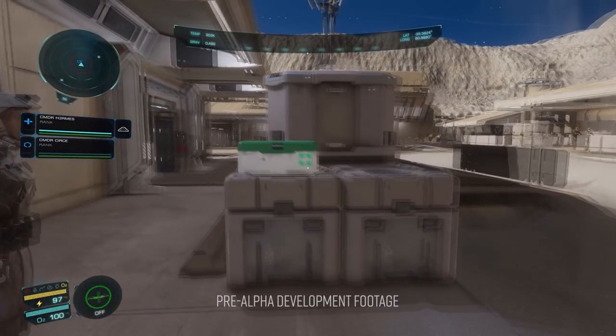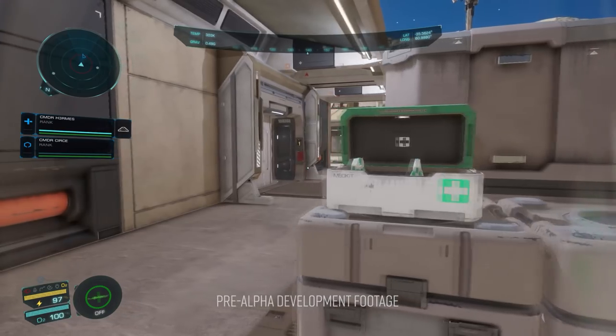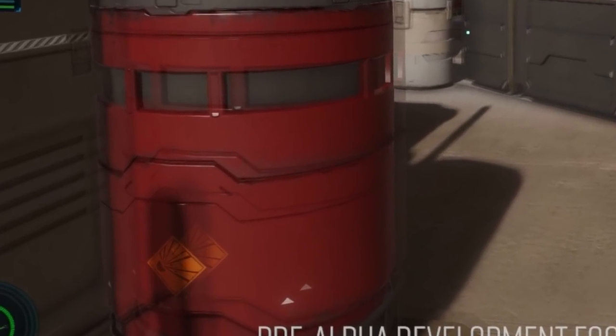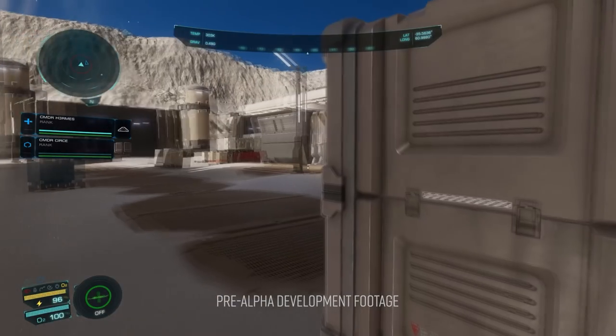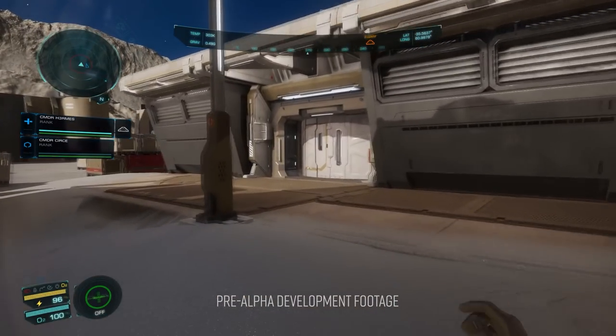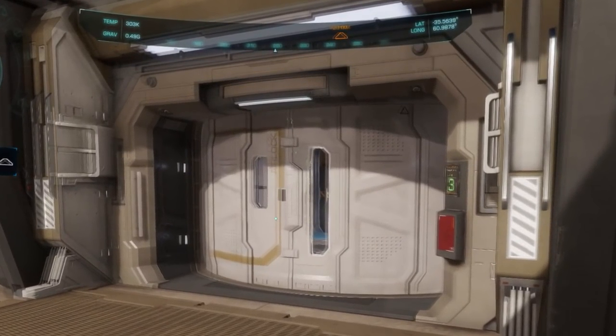At 2 minutes 34 seconds, handily abandoned medkits for infiltrating ne'er-do-wells to loot. At 3 minutes 7 seconds, red barrels for infiltrating ne'er-do-wells to be wary of when under fire. As the team approaches the target reactor building we are treated to possibly the most detailed and beautiful futuristic doorway in the history of video games — for reasons that rapidly become apparent, we're likely to spend a moderate amount of time looking at doorways like this and Frontier is clearly keen for us to enjoy them.